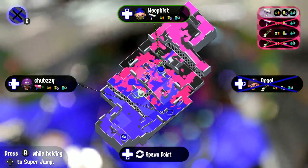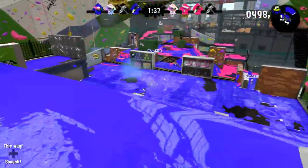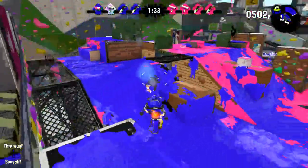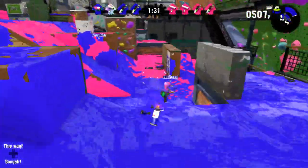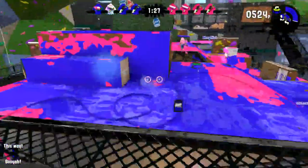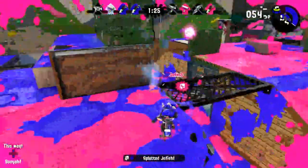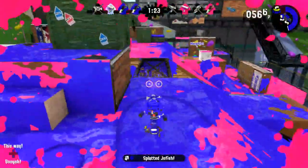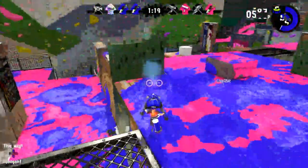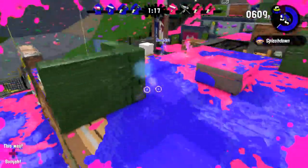We can open the map already and see — yeah, there we go. It even tells us when we're respawning to get ready with that map and figure out where you want to go. With the inkjet, of course, if you go where there's no ground you're going to fall down a bit. Let's get out of there before we get splatted. We really need to take the center here because they're kind of wiping the floor with us right now.